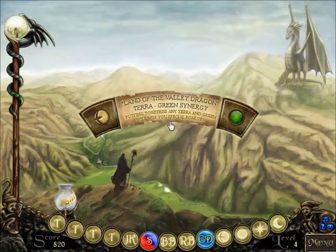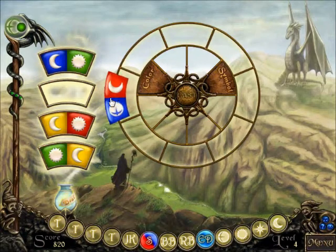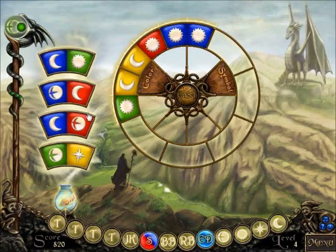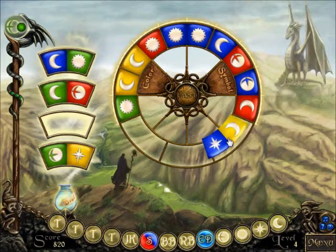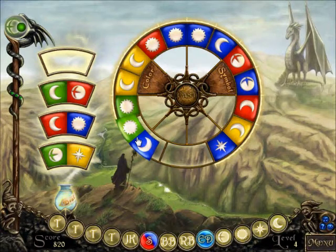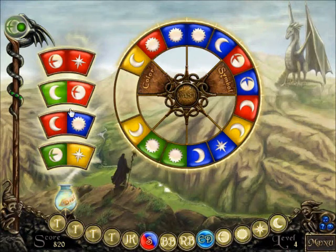I think this gets ourselves a green synergy. Okay, as we need the color... so we do such a thing... now we need a symbol. I think that will do. Later it gets really, really difficult. I really had to think about what I'm doing here. Ooh, wow. I really got myself. No, really not. Maybe. Uh-oh.